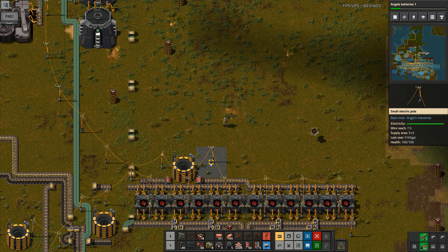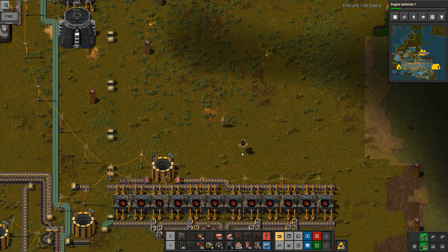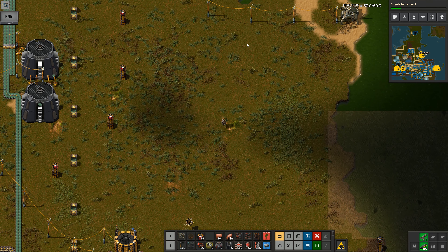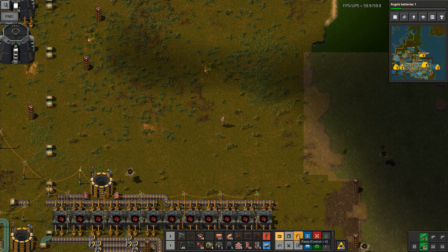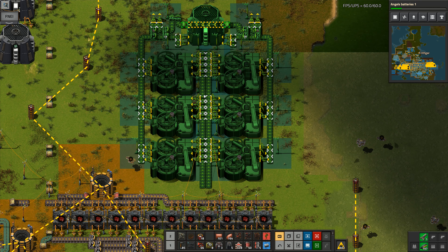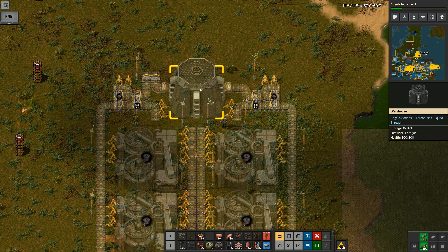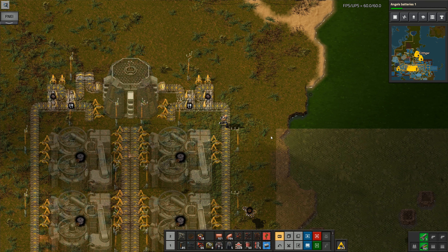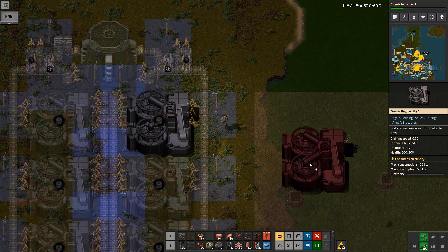Get rid of that one and that one - they're already going up through the top - and get rid of the rest of these poles here. What I'll eventually do is change these poles around a bit as well. These here will bring things back down this way and go through this new blueprint I'm about to put down, so I want to put that one down as low as possible on this side and then we can start doing the smelting to the north of that.